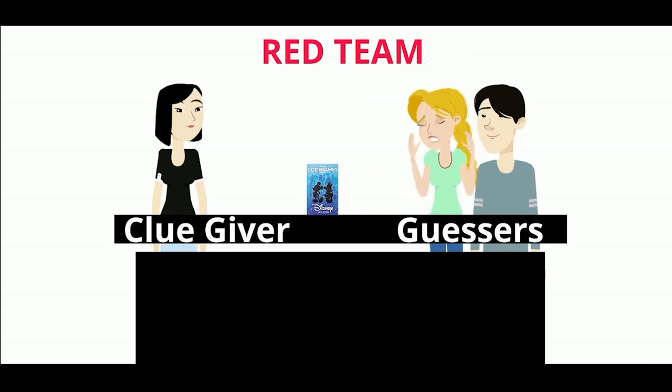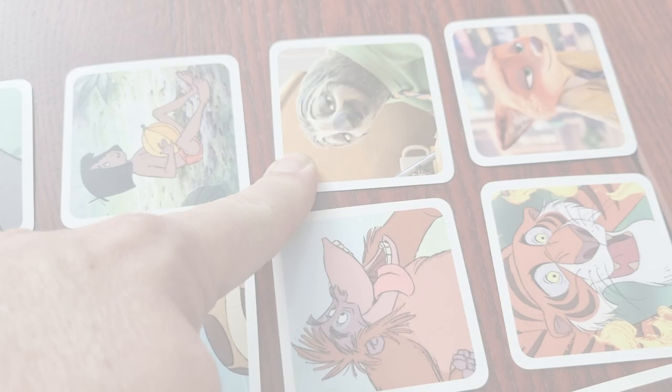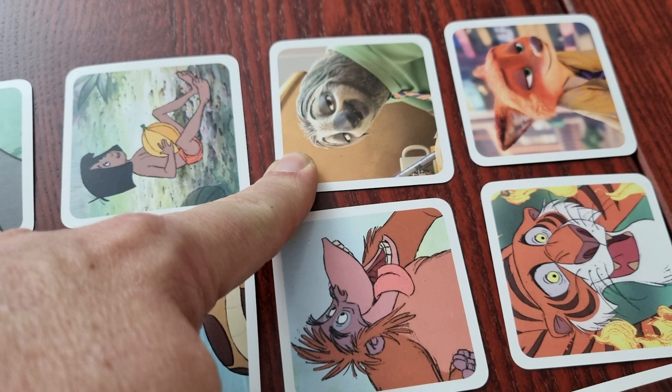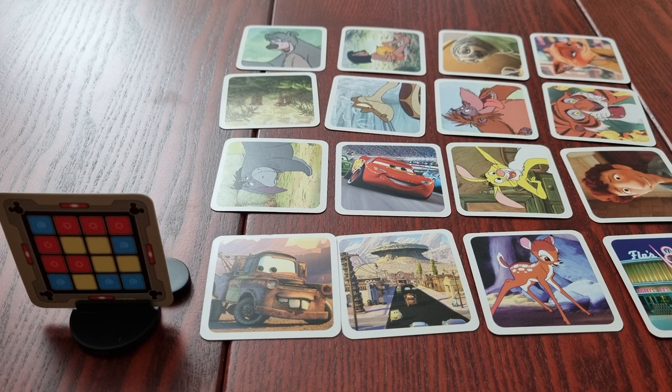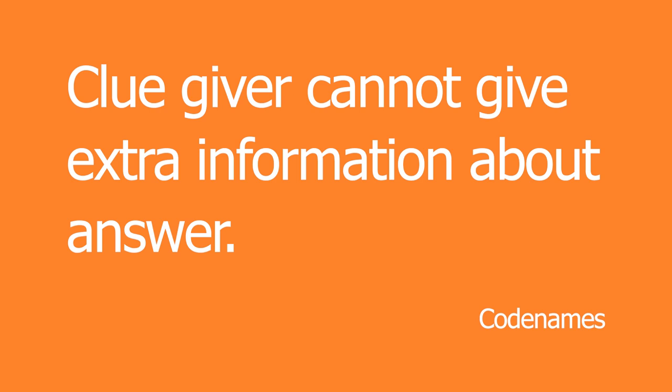Once the clue is given, the guessers need to take that clue and try to figure out which images are theirs. Once they have decided on a guess, they point to the card. Once the point is made, that is their guess and it cannot be changed. The clue givers now look at the grid to see where they have pointed. If the team has correctly guessed their own image — even if it's not the one the clue was about — the clue giver places a cover card of their team color over the image. The clue giver may not indicate any information as to whether that was the card the clue was about. At this point, the guesser can determine if they wish to guess again or end their turn.